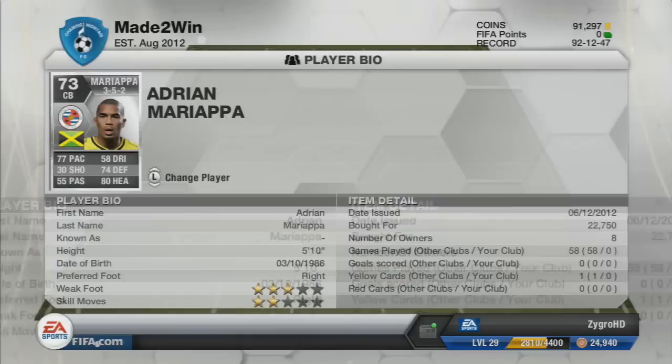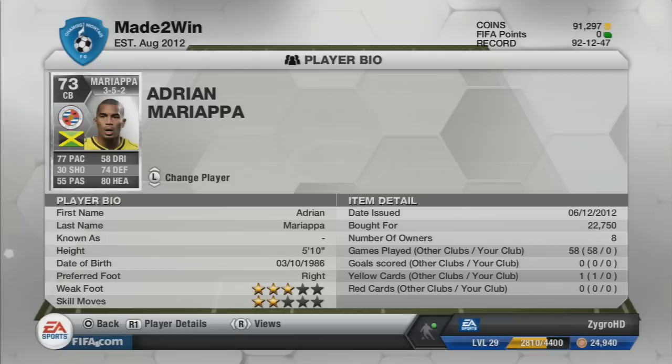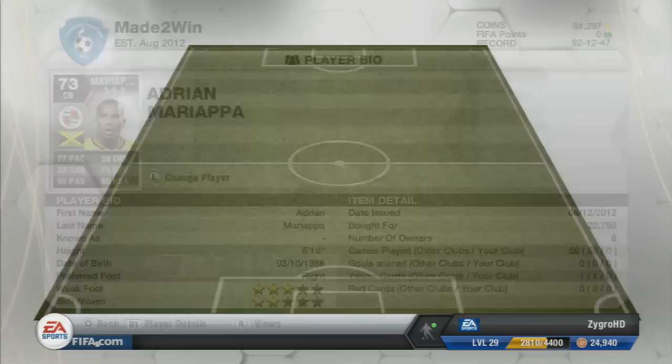The last centre back is Mariapa. Pretty decent player — 22,750 coins is a great deal for what you're getting. He's got 77 pace, 74 defending and 80 heading. Just that complete centre back that you really do need, and this player is absolutely incredible.